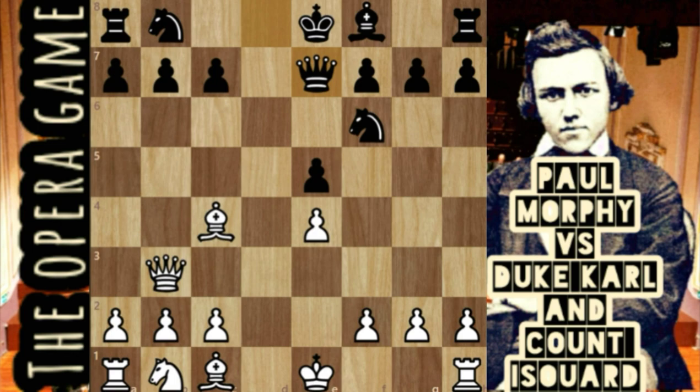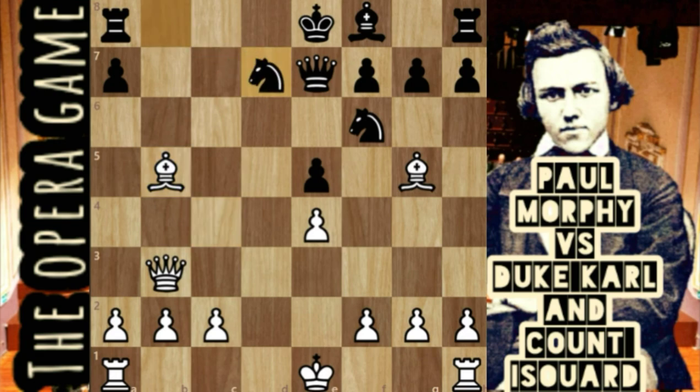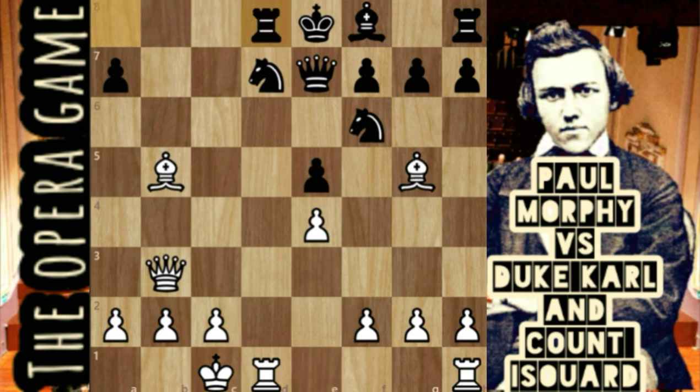Now if queen takes b7, Black can exchange queens and mitigate White's attack by playing queen b4 check. For this reason, Morphy chose knight c3. Black plays c6, supporting the pawn. Then bishop g4, b5 — Morphy sacrifices his knight! Knight takes b5, c takes b, bishop takes b5 check, knight b to d7, castling, rook d8.